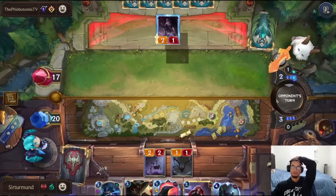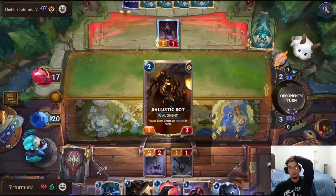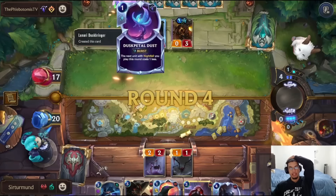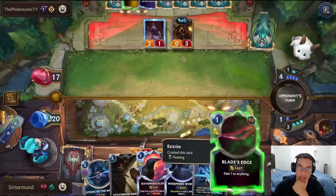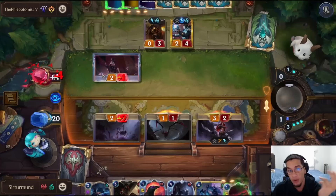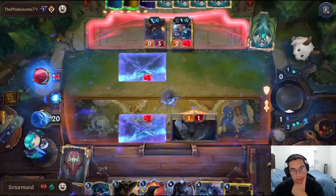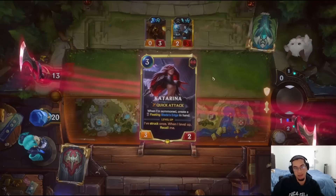Technically he could summon Aphelios now, but then he doesn't have the Moon Weapon value. I think we just save for Katarina because Katarina can do her thing anyway. I think Katarina is better than Gwen in this scenario because we're able to remove his unit. We'll first attack with everything and see what the opponent does. The opponent cannot block here as soon as we have Blaze Edge. I think we just kill the Victor every single time. He'll get value from the Ballistic Bot, unfortunately, but we got a level on Katarina.